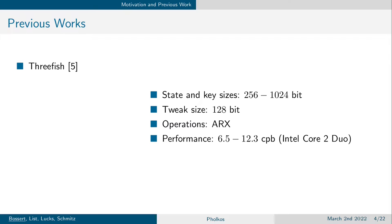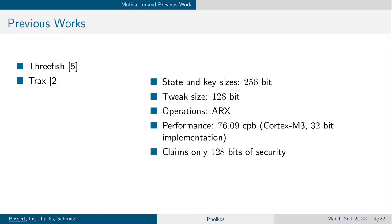but is often slower than AES-based constructions if the processor supports AES instructions. TRUX is another block cipher built on the ARX principle, yet while having state and key sizes of 256 bits, it only claims 128 bits of security. Furthermore, it is intended for 32-bit processors, which gives worse performance than on a larger processor.